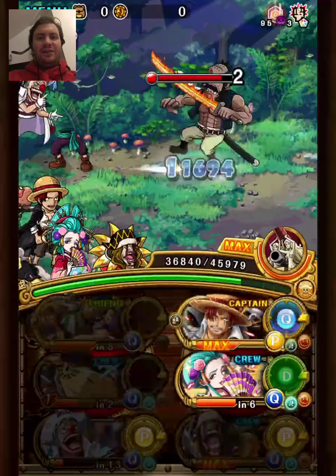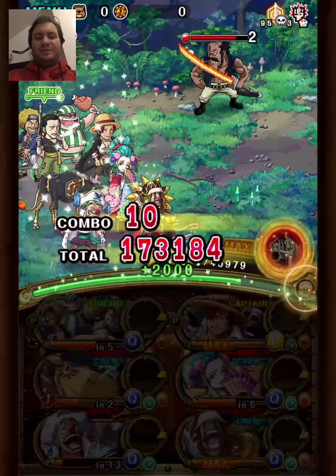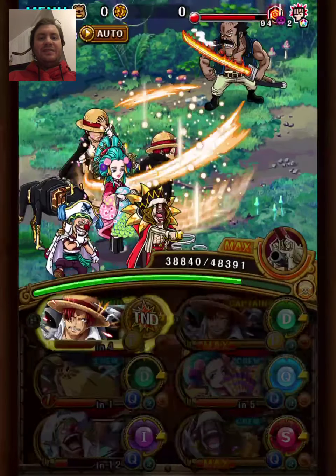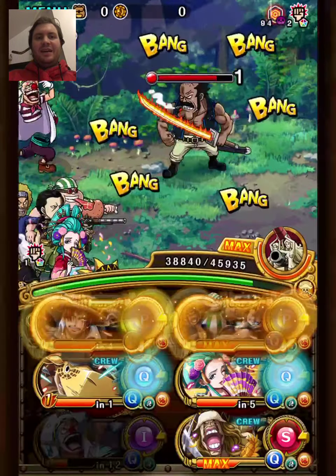Many teams try to stall against Yosu, and often have to take quite a bit of damage. Obviously there are better options than this Buggy, but I thought it was a fun way to make use of him. He has an interesting kit.